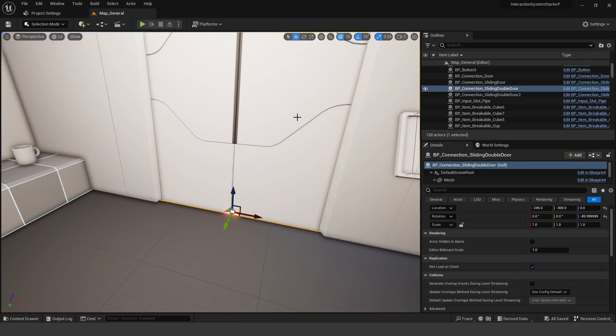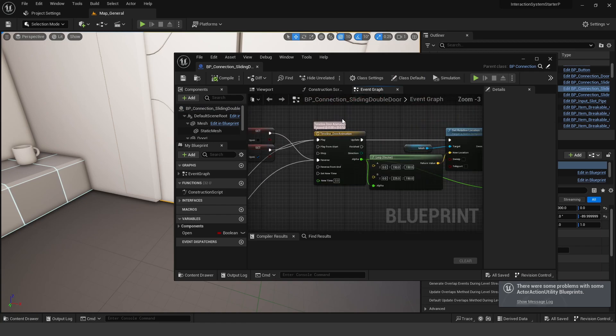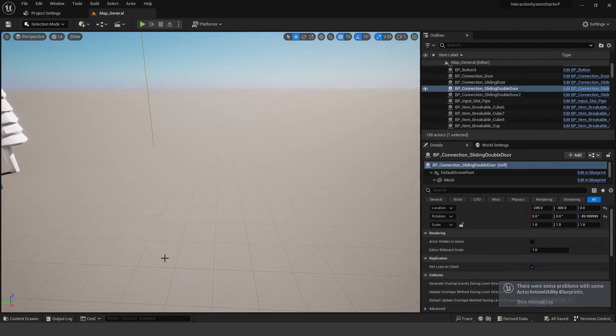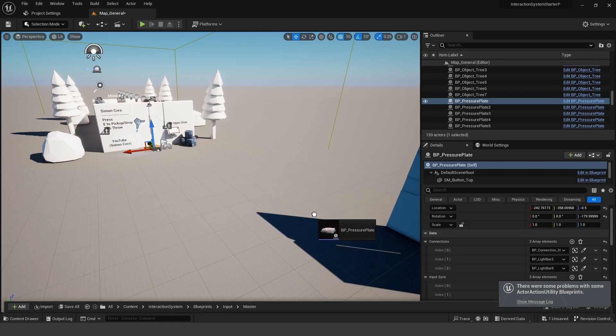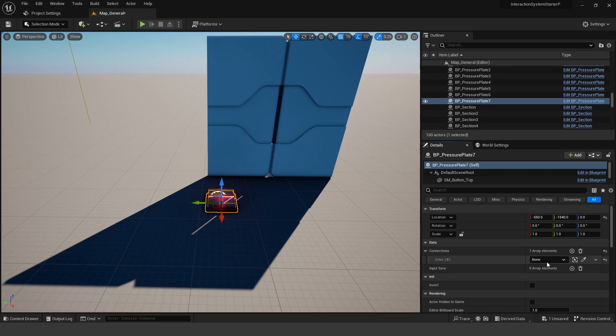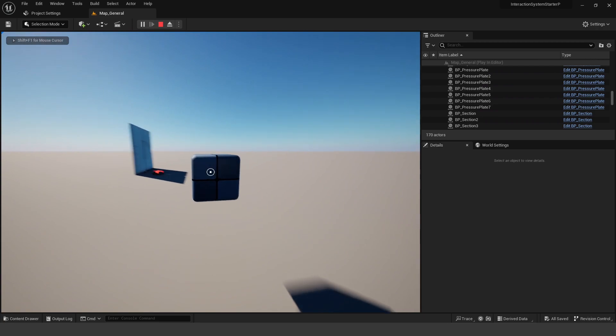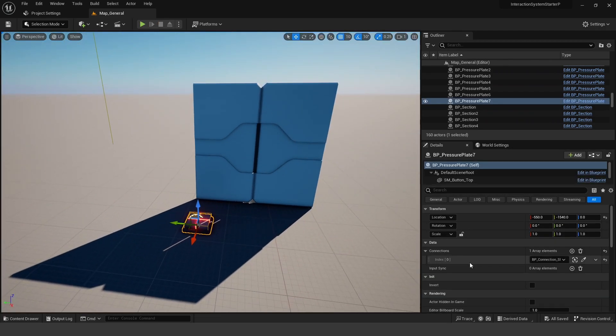The interaction system uses blueprints. Opening one up, you can see interaction events — Event On and Event Off — and a timeline that opens the door. To set it up, drag in the door blueprint, then find a pressure plate in the content browser and drag it into the level. Select the pressure plate, and in the details panel under Connections, click the plus icon under the array element and select the door that the pressure plate will open. Press play, pick up a cube, run to the pressure plate, and the door opens. It's a pretty easy drag-and-drop system — exactly how I'd set it up for a puzzle platformer. Very effective, streamlined process.